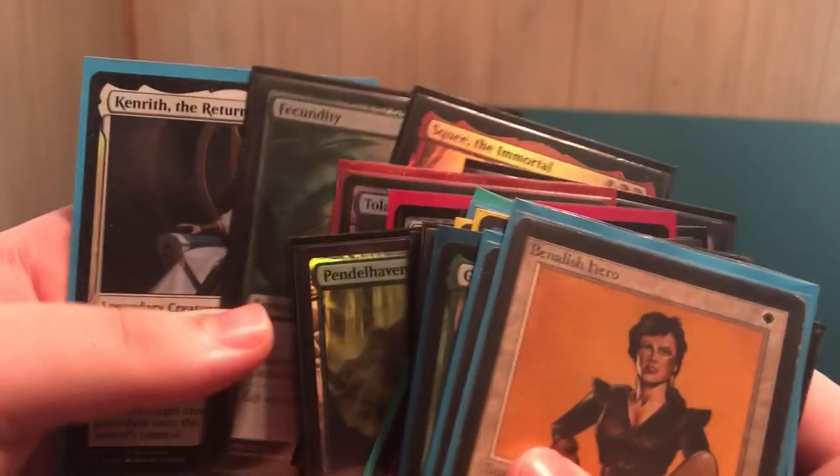We also have Pack Foil Black Blade Reforged, Hellkite Tyrant, Pathbreaker Ibex, Promo Progenitus, Promo Ramunap Excavator, Taleteller's Vest, an Exalted Angel from the Vault series, some other random Foil Rares, Foil Biobox, Promo Kenrith — the Return King. There's a bunch of different cards we'll be giving away throughout the course of this video, and at the end I'll also be doing a giveaway for those who watch to the end.